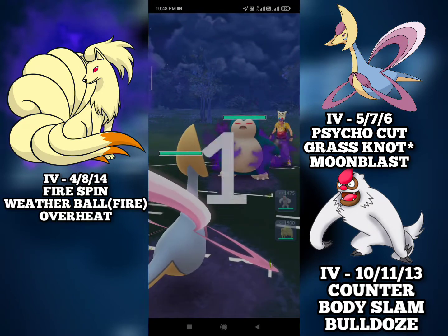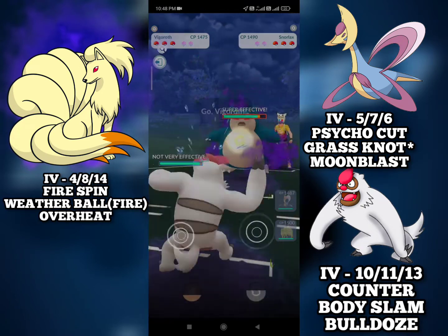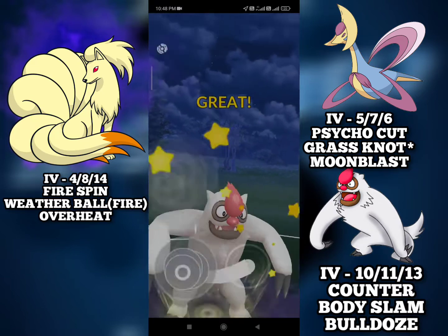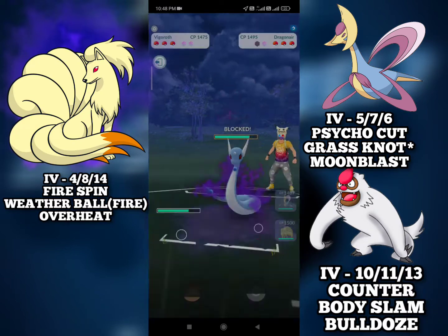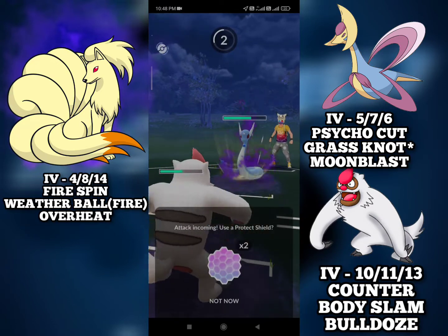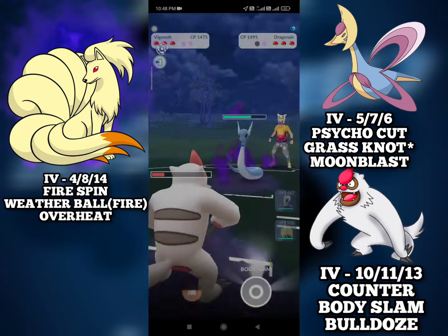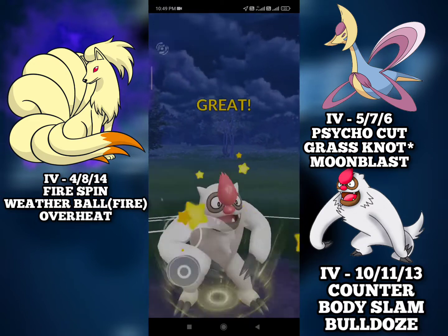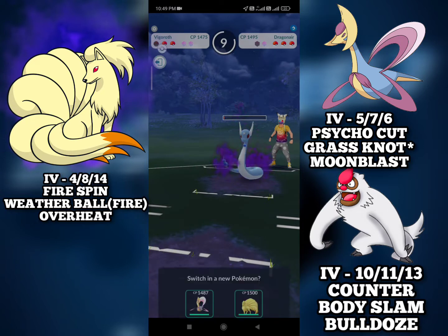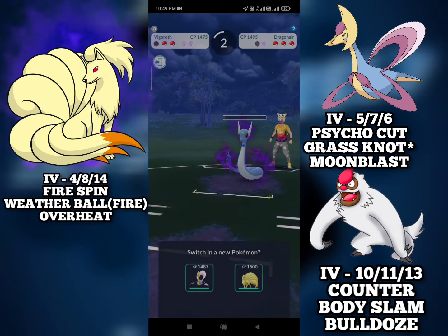Moving into the next match we have a negative lead against Rolycoly. We safe switch into Vigoroth and we bait out a Dragonbreath. And honestly this is perfect for us as my Ninetales can avoid it now. This is just an Aqua Tail, we can safely tank it and go for the Body Slam. Body Slam should put it in the counter-down range. Can we get our switch advantage? We almost got back the switch. I will bring in the Cresselia just to soak the damage here.